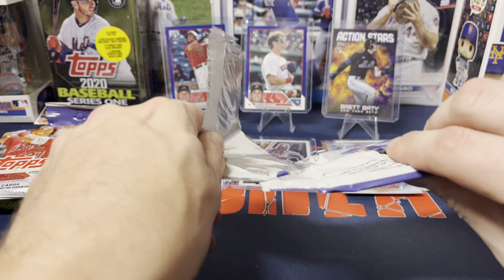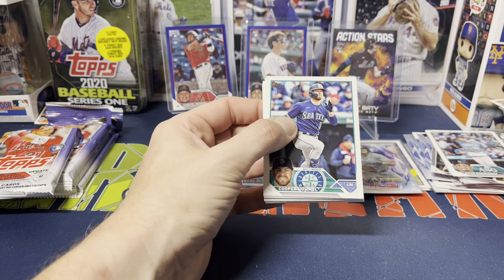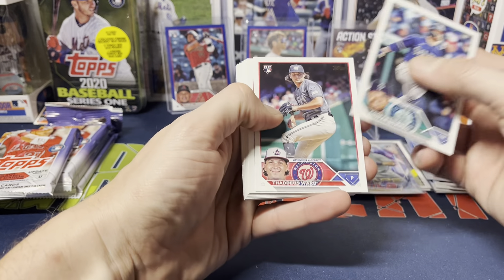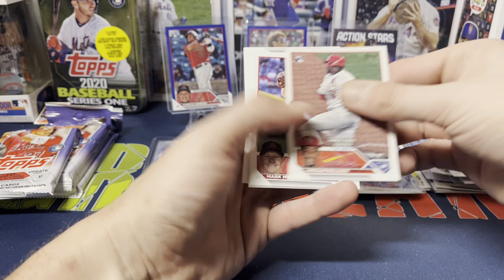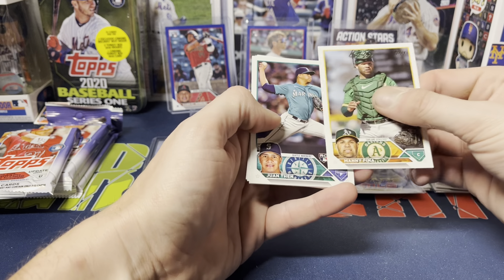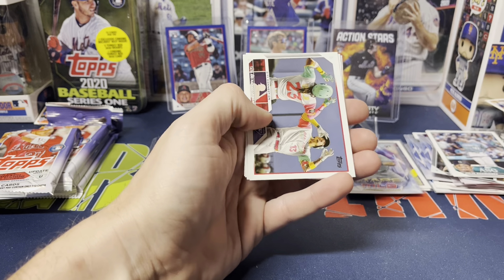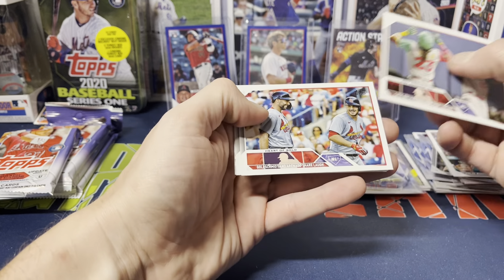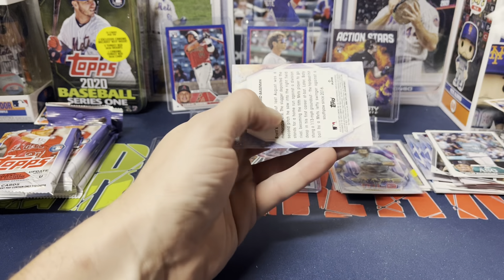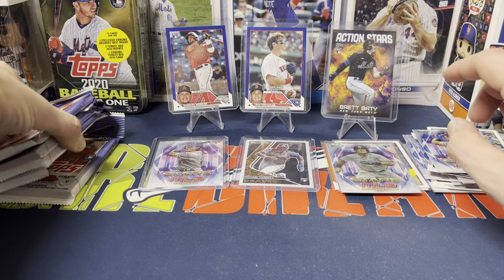There are chances of getting relics and autos out of these as well — I didn't bother pulling up the pack odds ahead of time. Cooper Hummel, Darius Ward, Jordan Walker rookie debut, Melancon, Eduardo Julian, Manny Pina, Van Don, Rosario, Alvarado. City Connection, Heart of Gold, Tigers rookies, Ryan Feltner, and then Brett Beatty base stars of MLB regular version. Four packs left — would be nice to get a little something.